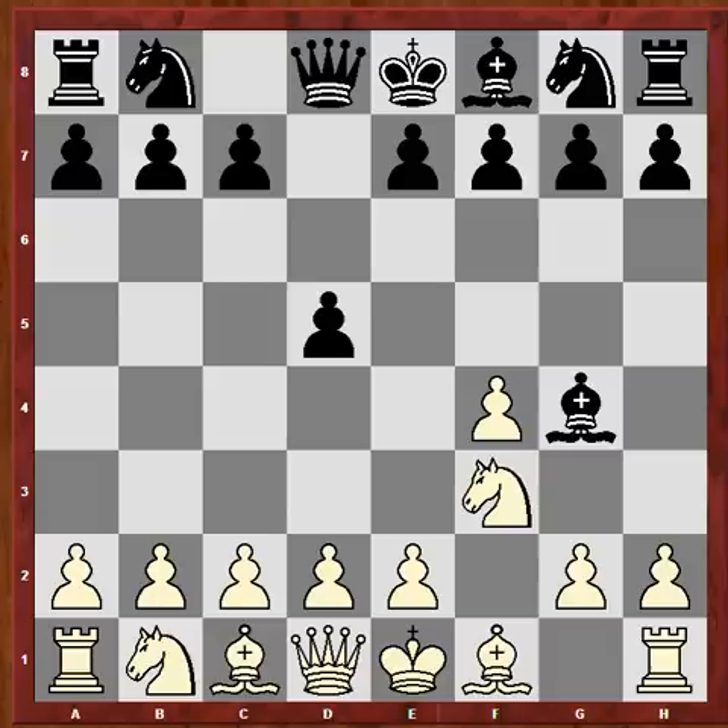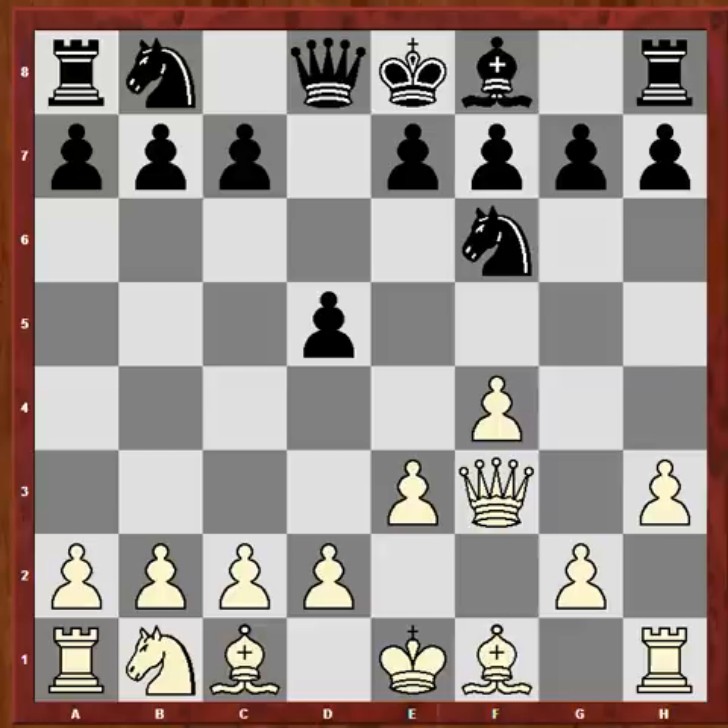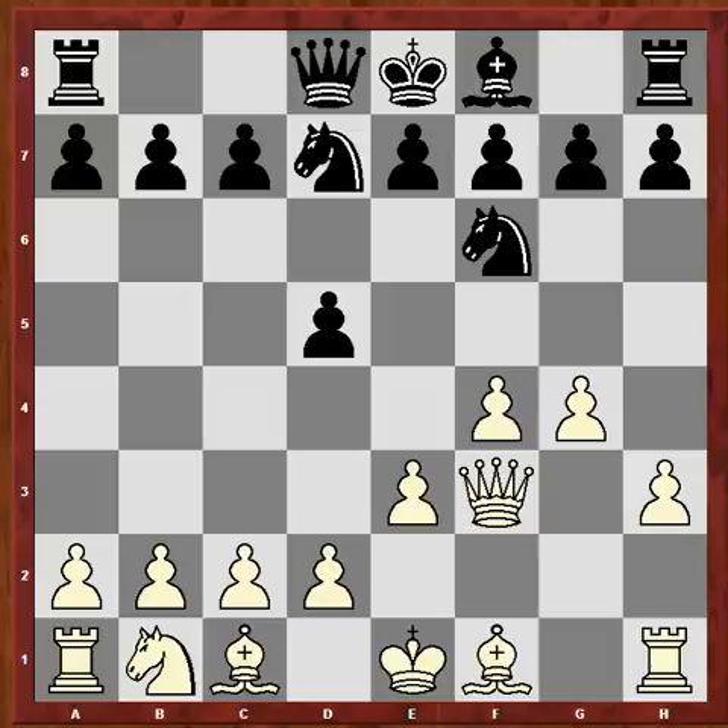So in this position, what I already said, I want to quickly repeat it. e3 is the move to not double our pawns, and after a further probing move by Black with the bishop, the next step is takes, takes, knight d7, g4. So e3, h3, and g4 are the moves you have to keep in mind against this early bishop g4 move by Black.